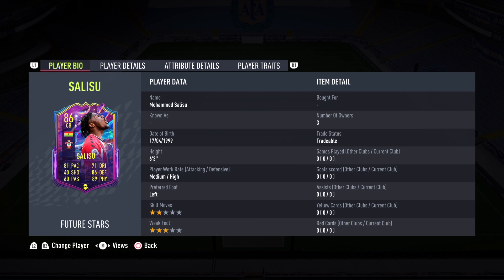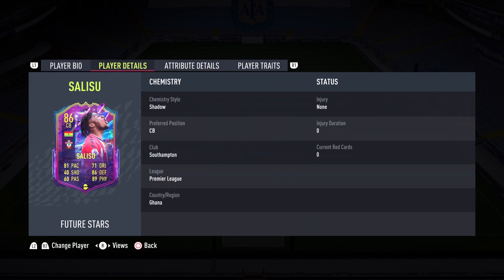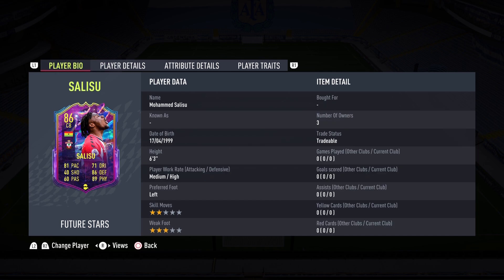He is definitely one of the best value-for-coin center backs in the game. He feels so fast — I think it's the body type combined with the agility and the pace. I had a Shadow on him and he was unstoppable. Whenever the ball came his way he would win it, using those 89 reactions, great AI blocking, world-class strength. Interceptions were great — he was in the right place at the right time, which I attribute to his defensive awareness. The only cons are the 60 dribbling and 67 long passing.